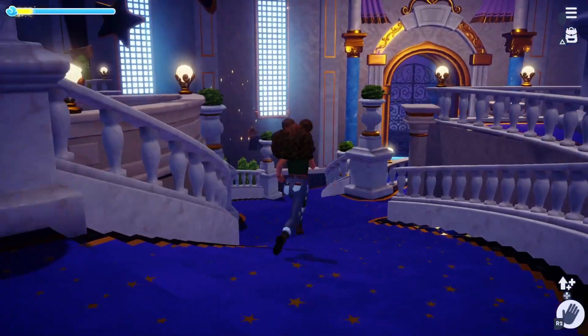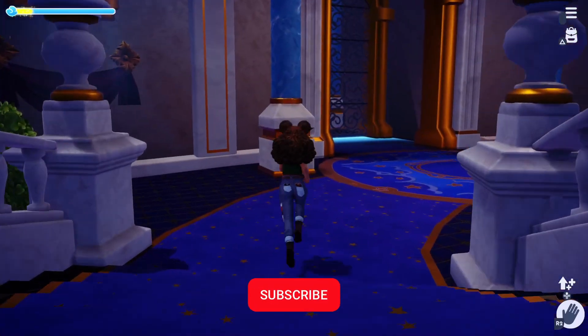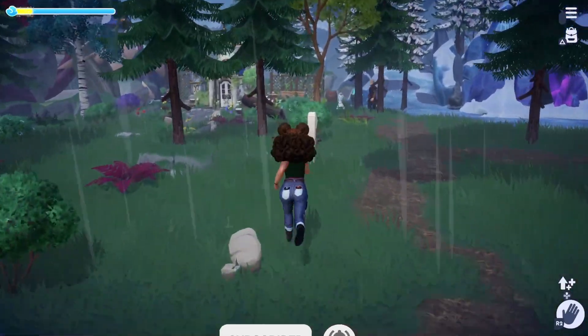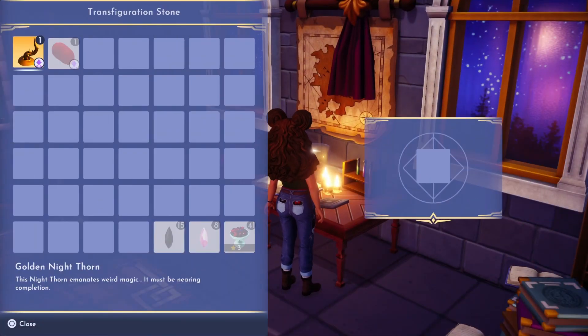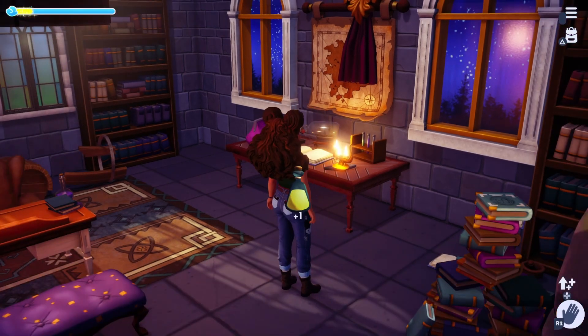There's one more evolution that this little guy needs to go through. Please go ahead and click the like button if you're enjoying the video and subscribe for more Dreamlight Valley videos. After clicking that like button, you'll want to take your golden nightthorn over to Merlin's house. It turns out that he has another of those transfiguration stones,